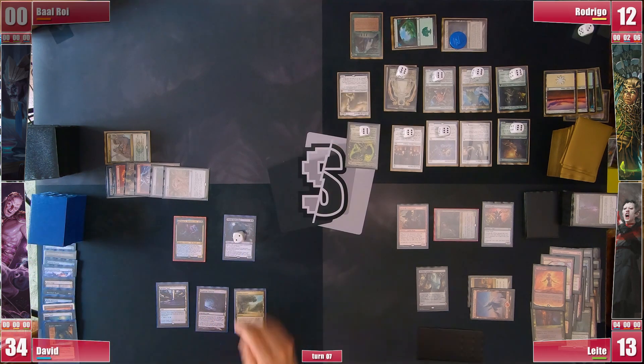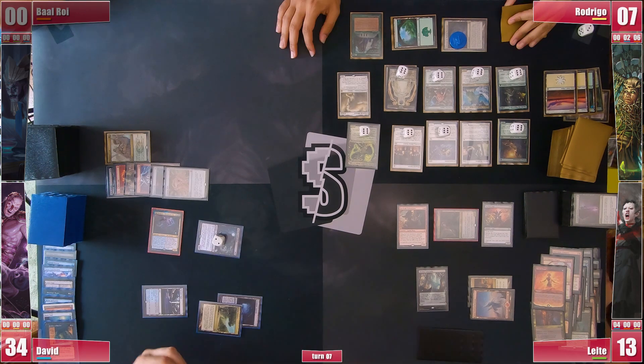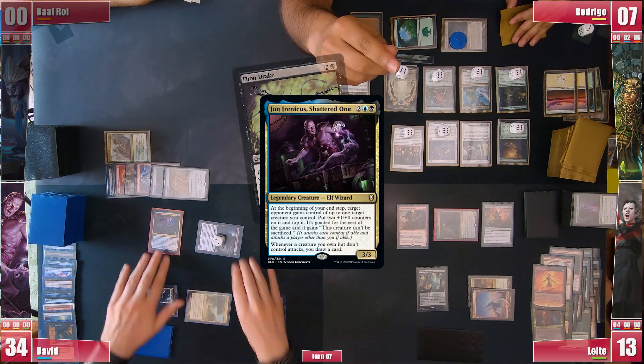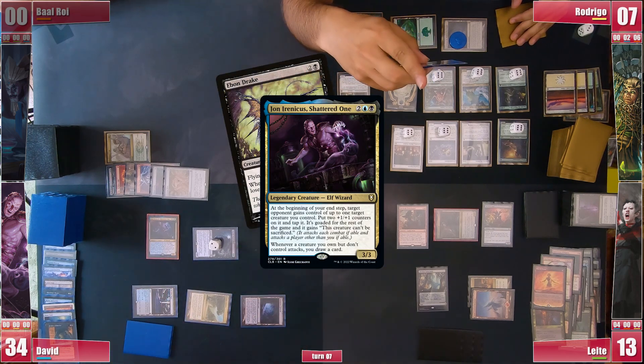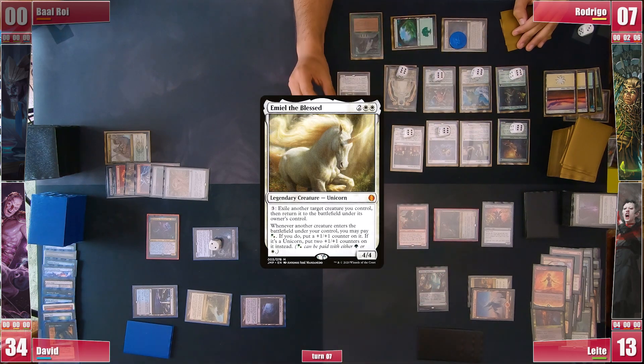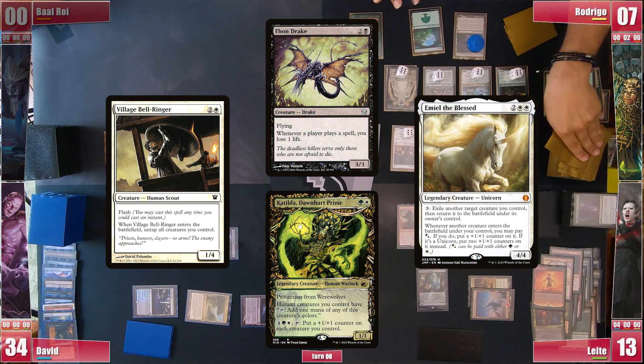David gets to his turn and goes to combat sending Dauthi towards Rodrigo one last time but the damage was not enough. He still casts Ebon Drake and goes to his endstep, triggering his commander giving the Drake to Rodrigo just in case he decides to storm off. Before getting to his turn, Rodrigo repeats his Emiel plus Bell-Ringer combo so that his Ebon Drake also has a quadrillion +1/+1 counters.